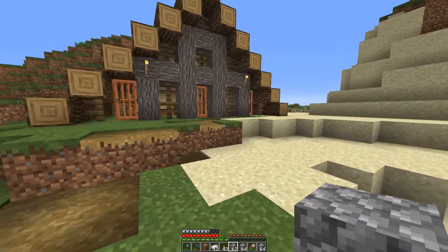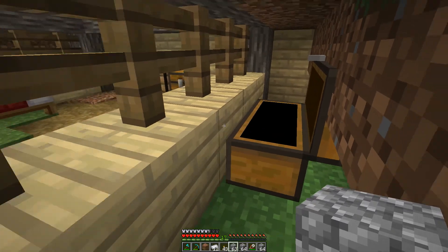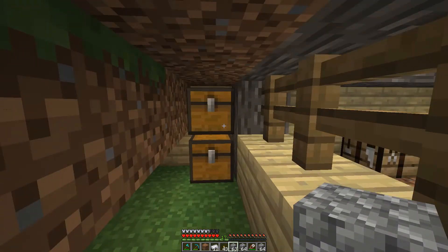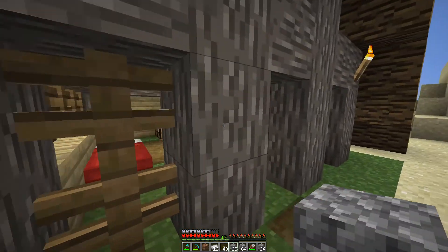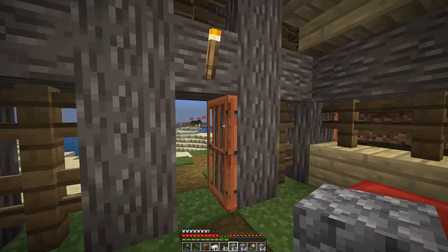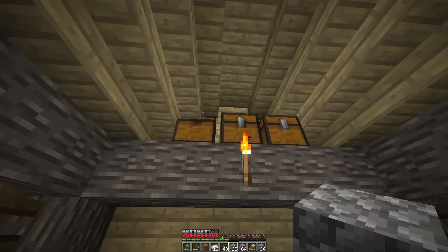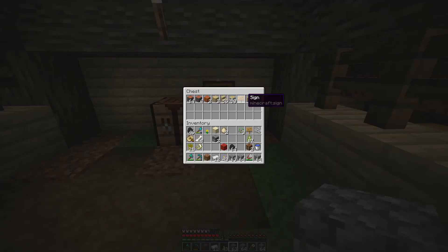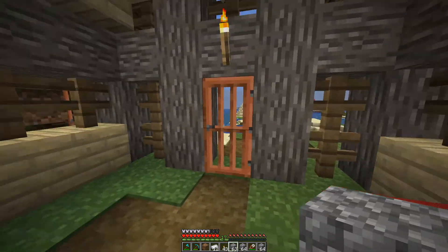Here we go, guys. We have some storage in here — this is our stone chest. And then we have some storage in here. That chest doesn't work, I'll fix that later. This is our dirt chest. And then the main pièce de résistance — a little room in here. We have our valuables, and then we have our food chest here, and this is our wood chest for now.